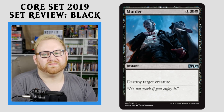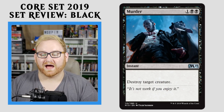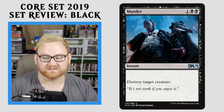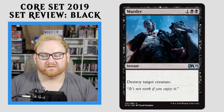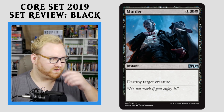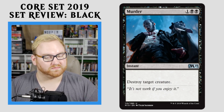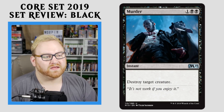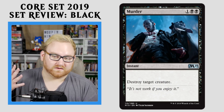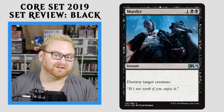Moving up here, we have Murder — a 3-mana instant: destroy target creature. Very, very good card. Highly sought after in Draft and Sealed. Not going to see any kind of standard play, but a very good card nonetheless. You're going to see this as a high pick for people drafting into black. Double black means you have to be fully into black to use this card, so be very careful with that. But besides that, instant speed destroy target creature for 3 mana — I'll take that all day long.